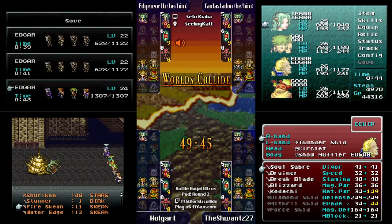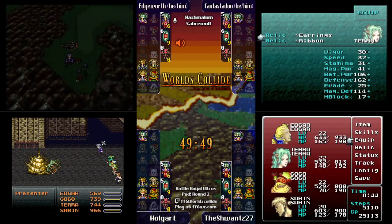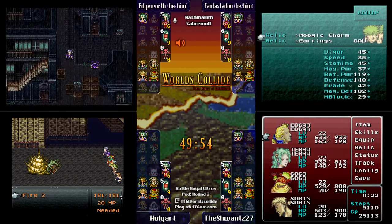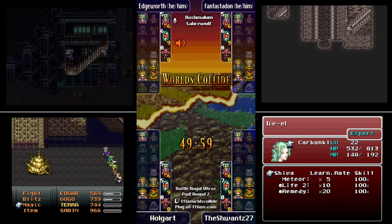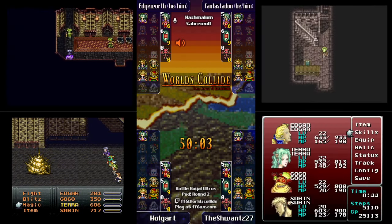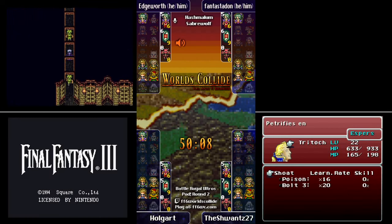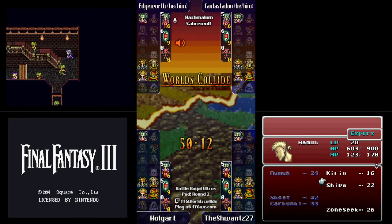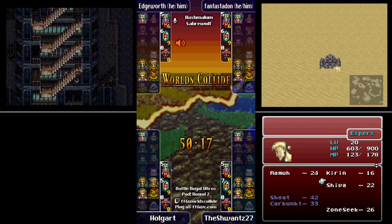We haven't seen very many scary bosses yet — the Sky Base was about the hardest. The hardest boss progression-wise has literally only been Ultros 4. That's kind of scary from a not-very-exciting standpoint — it means the hard bosses are hiding somewhere further in.